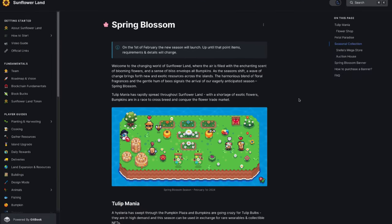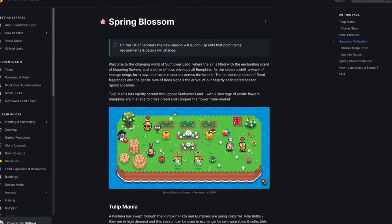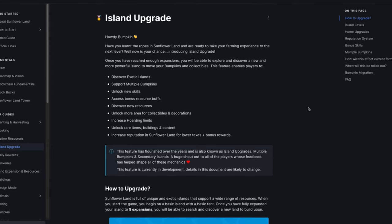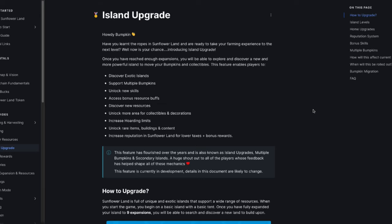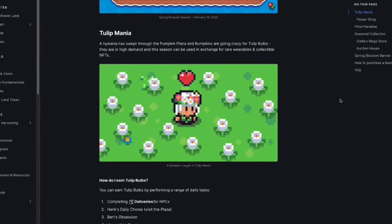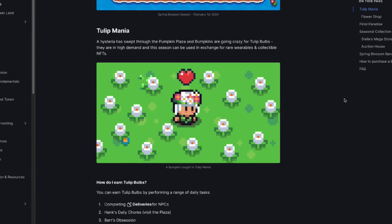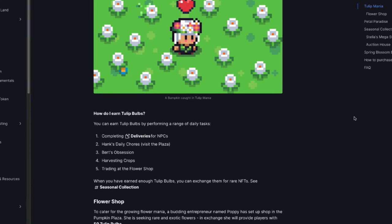This season is known as the Spring Blossom Season. It was released on 1st of February and will last for 3 months, all the way until the last day of April 2024. The season was introduced together with one of the biggest releases in Sunflowerland history, the Island Upgrade feature. The new seasonal ticket is known as Tulip Bulb, and much like the previous season, there are 5 main ways to earn Tulip Bulbs.